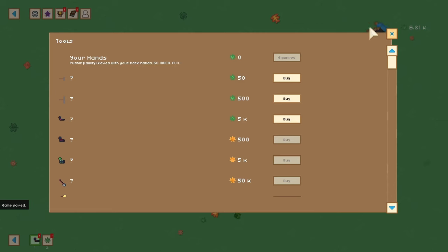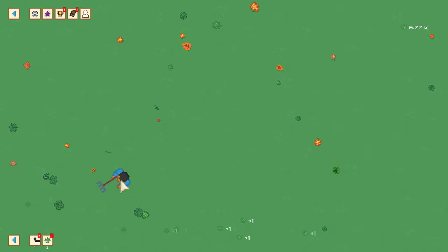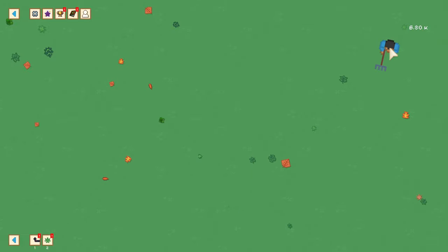We're going to go to the tool store, and I'm just going to do this in order. I'm going to buy the rake — this is the first rake you get — and this helps you a little bit. You can see there are little floating numbers; at the moment they're little ones. You can increase the amount of this currency up here. There's a little green leaf next to the number. The number is 6.8 thousand, so yeah, I have more than I should.